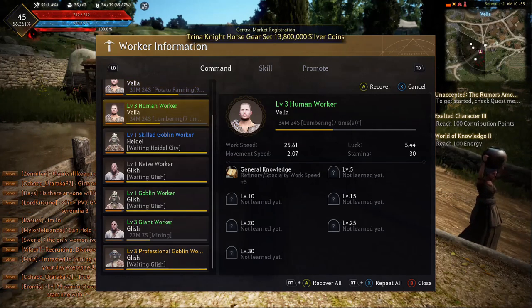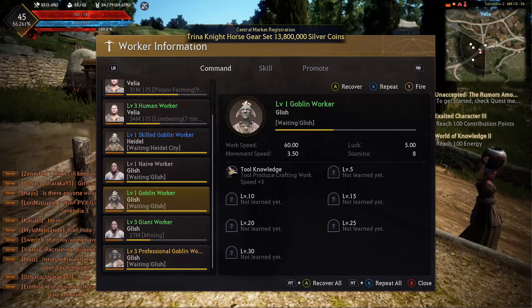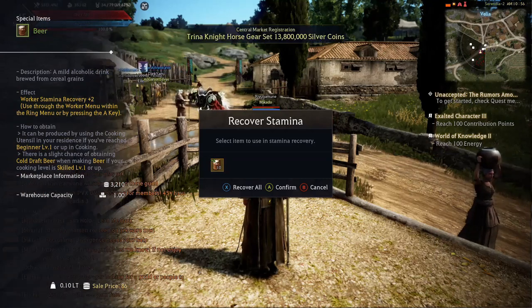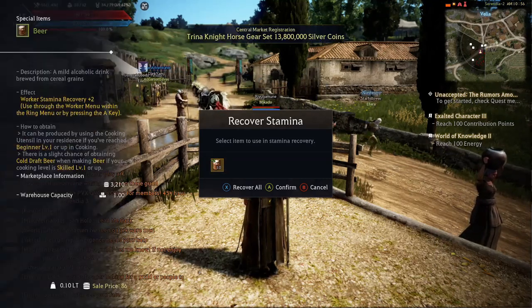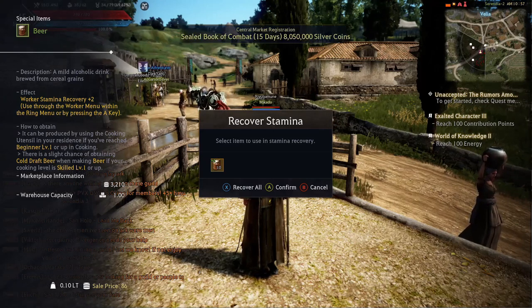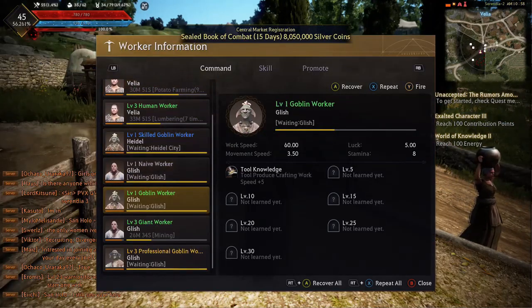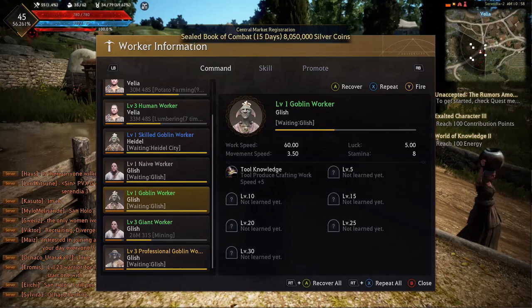This will show our workers that are currently working or waiting. You just pick the worker that you want to feed beer to in order to increase their stamina. We're going to click on this goblin, and it'll come up telling you to select an item to use in stamina recovery. It says I have 10 beers — it goes up plus 2 per. We're going to confirm that. If you need to use multiple beers, press X to recover all. But if you just need to do it once, use one beer, and just like that, that worker is now at full stamina.